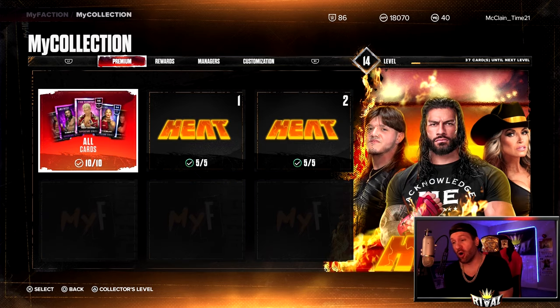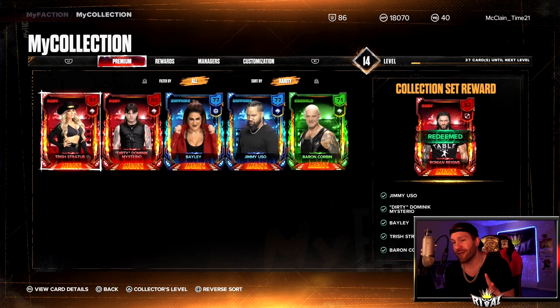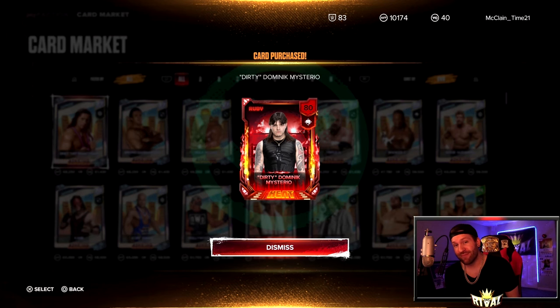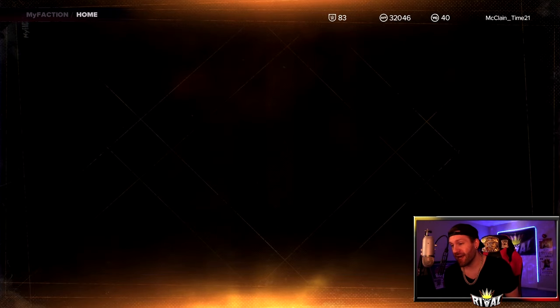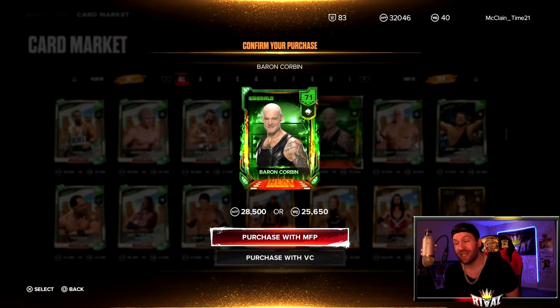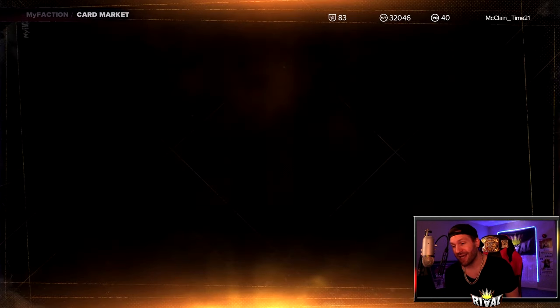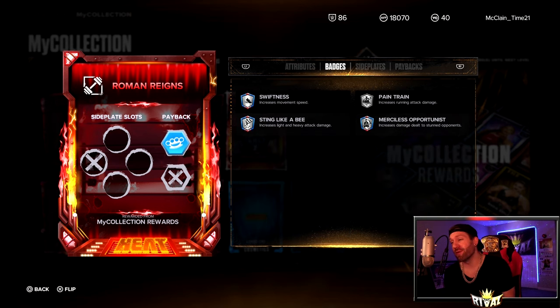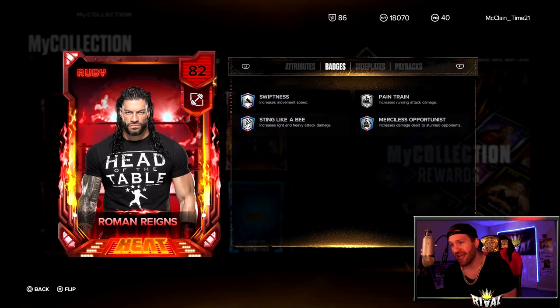I got this card by collecting all 10 of the heat cards. There were only two I couldn't get — Dirty Dom and Baron Corbin. So what did I do? I went to the card market. I utilized the card market. It was a whopping 75,000 in my faction points. I put in the hours, I grinded out the MFP, I got the card. And for the other card, I had to get Baron Corbin — so I went down to Emeralds. He cost me 28,500 faction points, but I did it. I'm happy, I got Roman. He is a pretty good card.